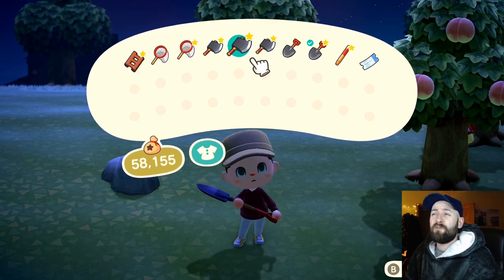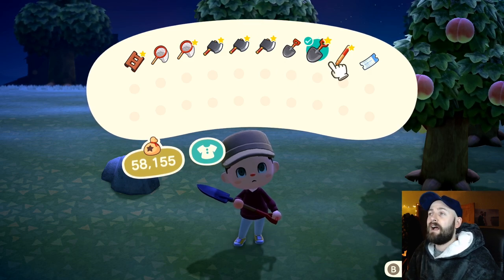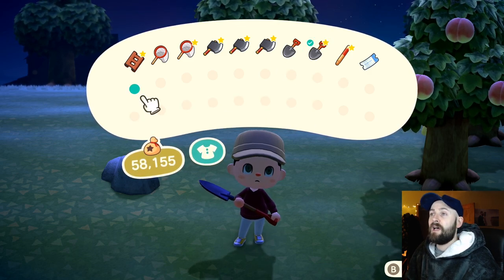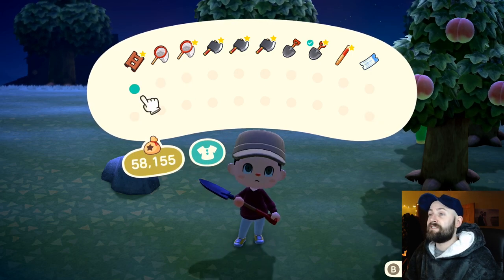Same for axes - I've got three, though three's probably overkill. I took two yesterday and that was fine. And a couple of shovels. Okay, the rest of your inventory - leave it empty. Because that's spider space. That's where all your spiders are going.